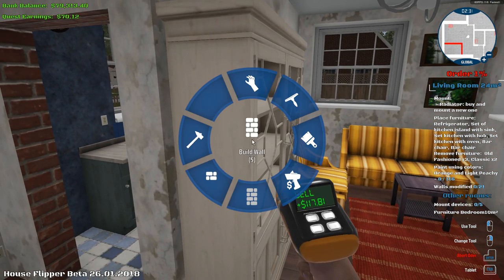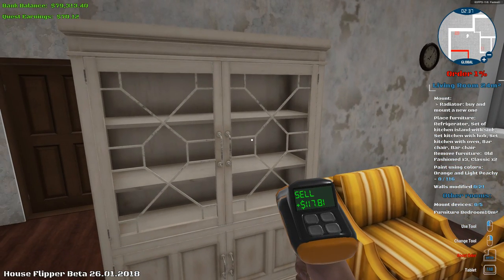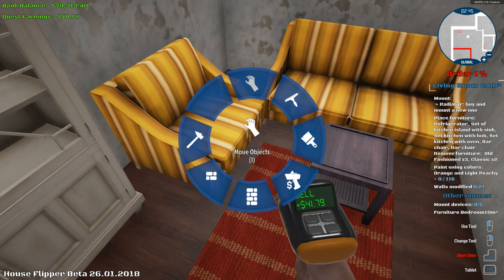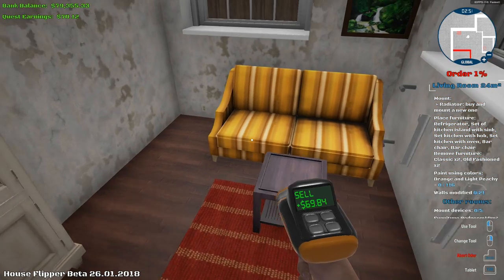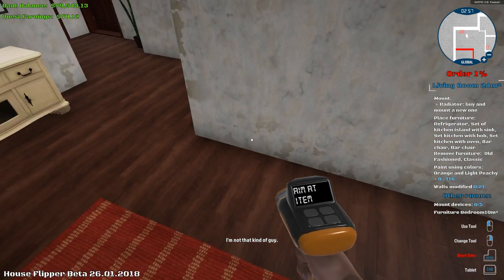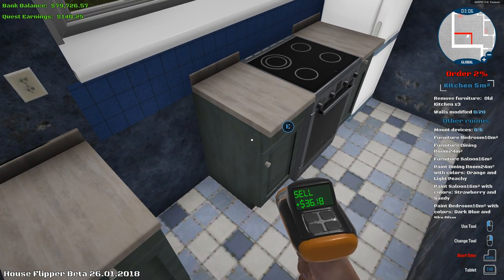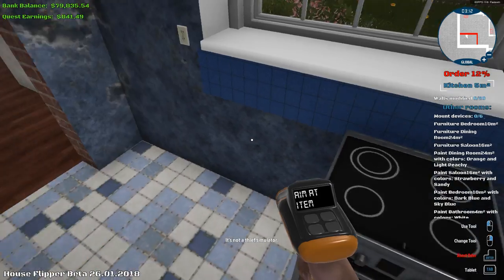Wait a minute — place refrigerator, buy a new one. Can I sell these things? Remove furniture old-fashioned times three. So what's old-fashioned? I think it's all these things, right? One, two — I can only sell the things that it wants me to sell. Okay, remove furniture old-fashioned. Oh here we go, I see. There we go, so we've sold all those now.